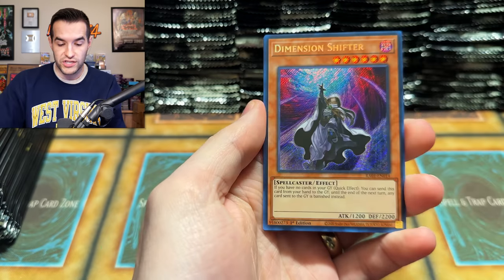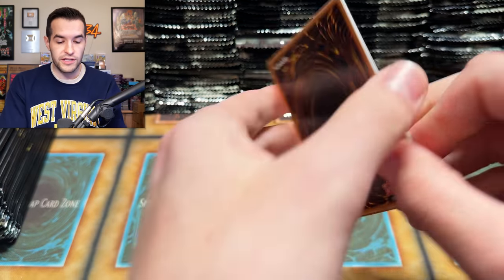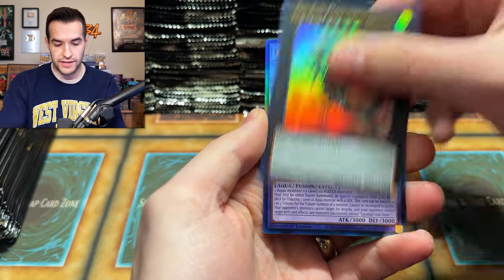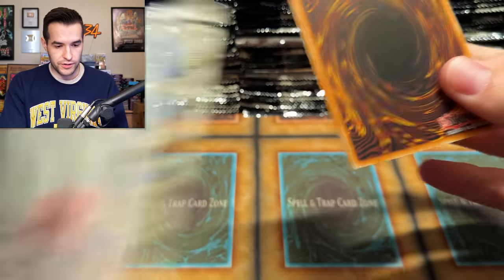Dimension Shifter, Pot of Prosperity. I think it's going to be a super fun stream. We've never done a set completion live. I did a LOB back in the day — Egyptian God Slime 25th, that's one of the cooler ones. Alpha the Master of Beasts. Fairytale Luna — so many high rarity cards in this opening. We have a long, long opening ahead of us.